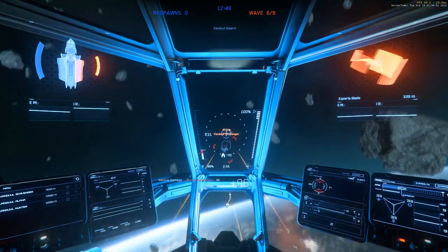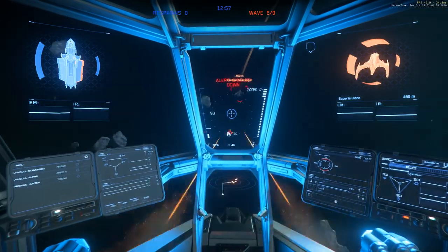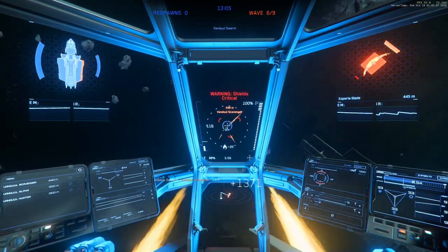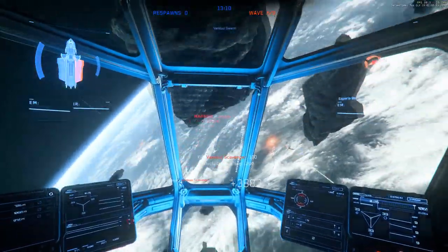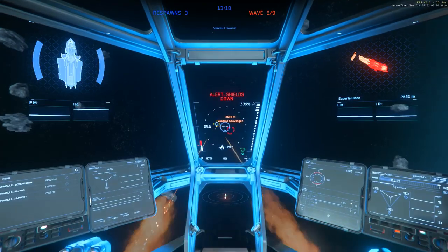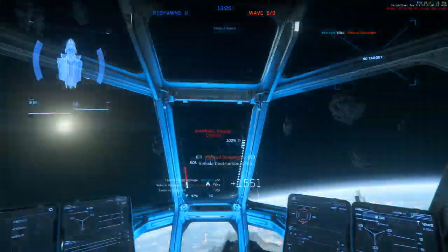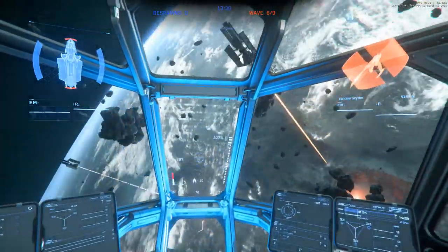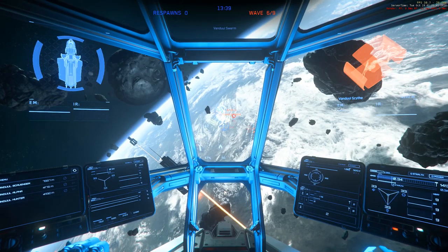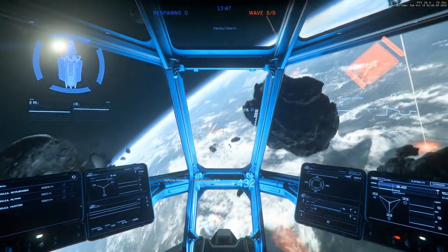I'll have to see whether that translates to the Persistent Universe or not, probably in the next video. The Mustang Alpha doesn't seem to have a better quantum drive than the Aurora — at least I couldn't get clean numbers on that, but it seems about the same quantum stats. So the trips between planets take quite a long time, like 10 minutes, and I would really like for them to cut that down. Cutting it in half wouldn't be too bad. Anyway, we are on wave 6. I have zero respawns again — wave 6 is very difficult.